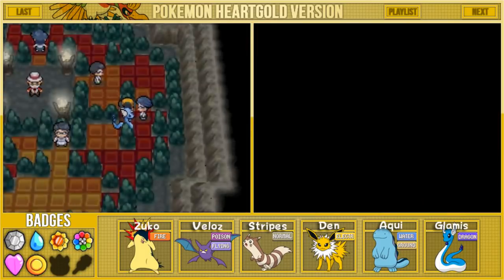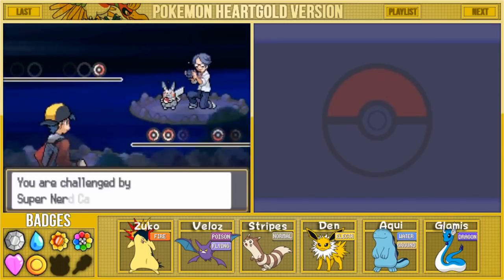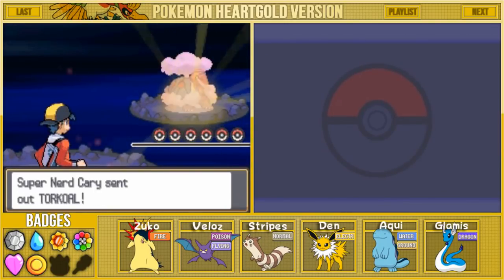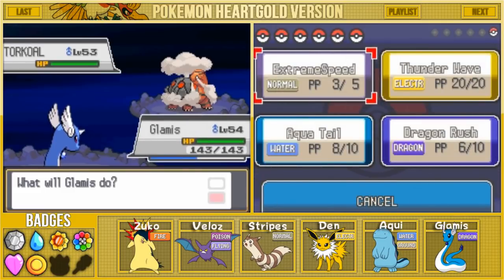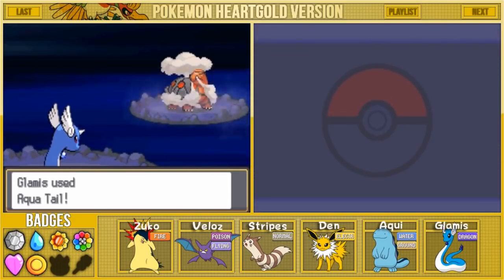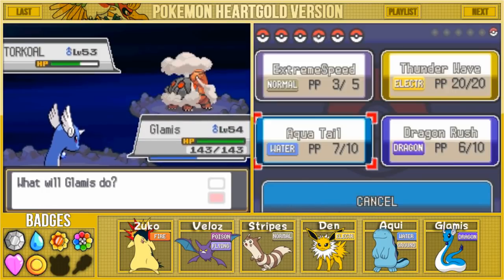Whoa, to see a gym in a cave like this - that's actually kind of strange. Here's a quick question though: why in the heck would Blaine move his gym into the Seafoam Islands? You would think he would like rebuild or do something. It seemed like there was still a decent area where you could build, but I guess Blaine just likes making things difficult.